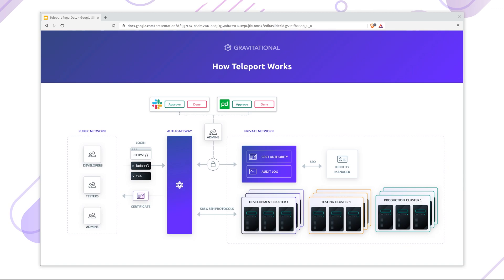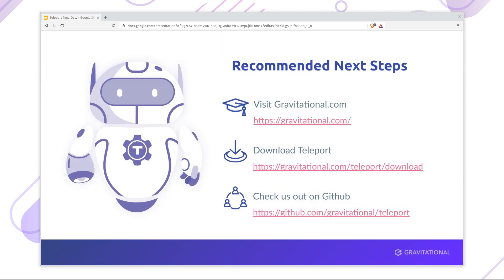For more detailed instructions on setup and configuration, please visit the Teleport documentation at gravitational.com. That brings us to the end, but we've only scratched the surface of the possibilities of access workflows.